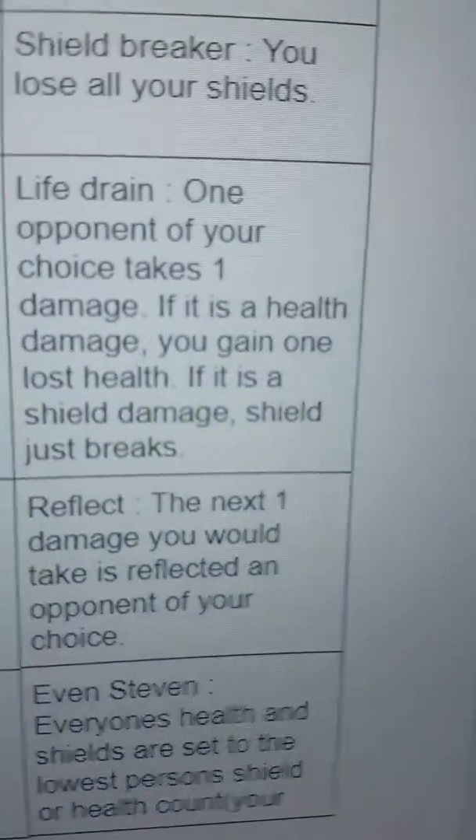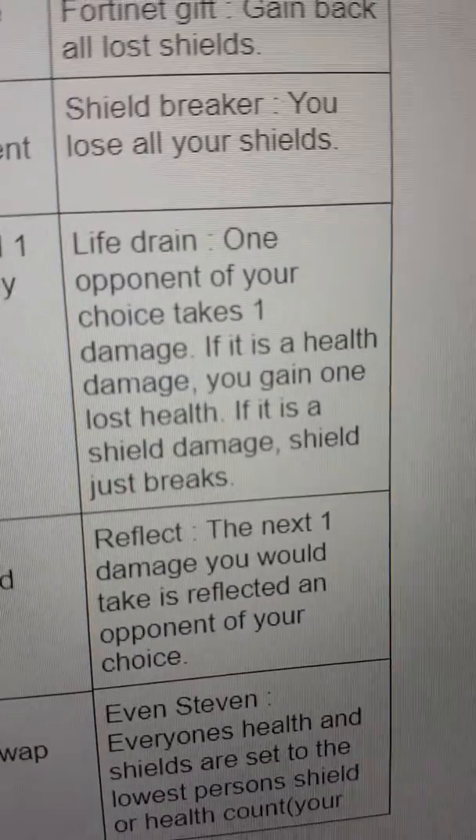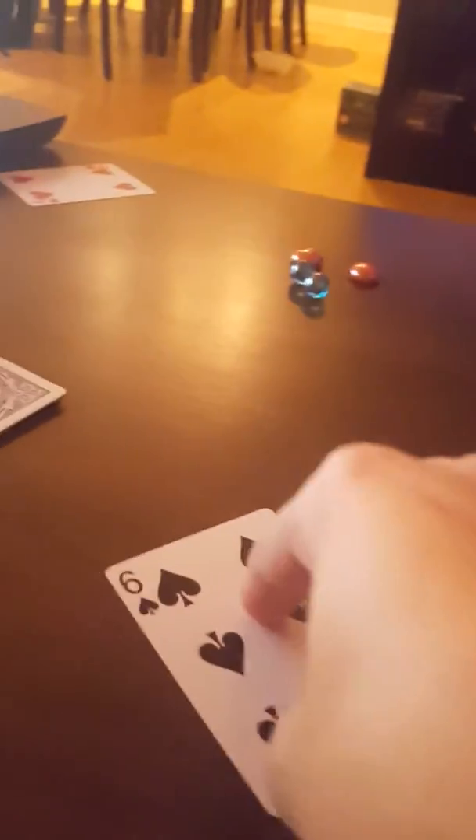I'll draw a card. I'm going to play a Chance of Fate card and draw from the fate deck. I got a six — and the six on the Chance of Fate is Reflect, which means the next damage I would take is reflected to a point of my choice. Since this card is active, I'll place it in front of my deck, then end my turn, discarding my jack.